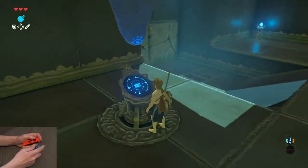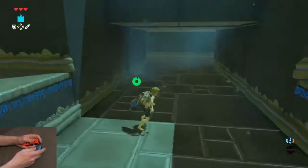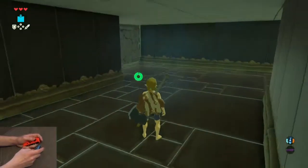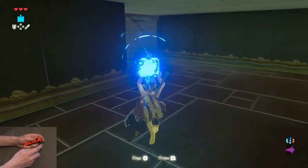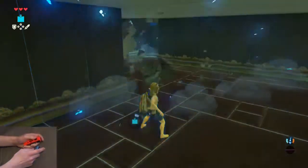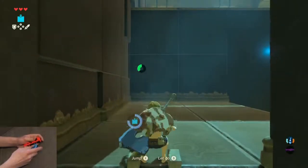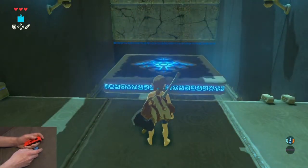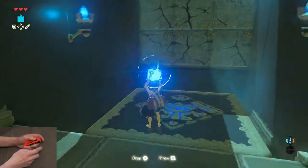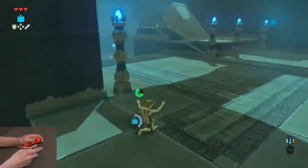From the platform: take out a bomb, throw, detonate. Switch bombs because it'll take too long to reload. Then from the middle of the hallway: take out a bomb, throw, detonate — make sure you don't get hit so you don't die. Go up, wait for the platform if you're too slow. Take out your bomb, throw, detonate, make sure you don't get hit.